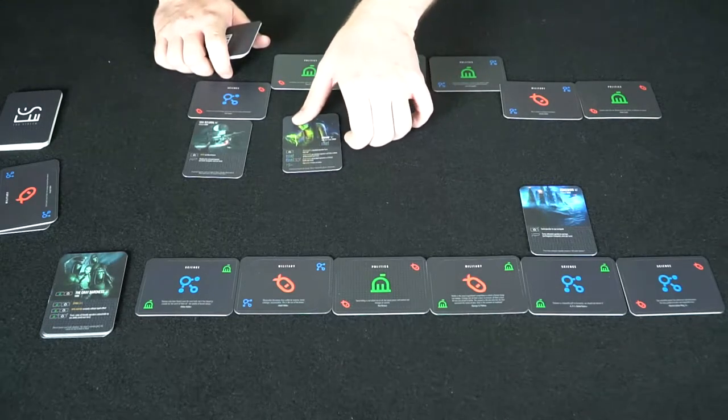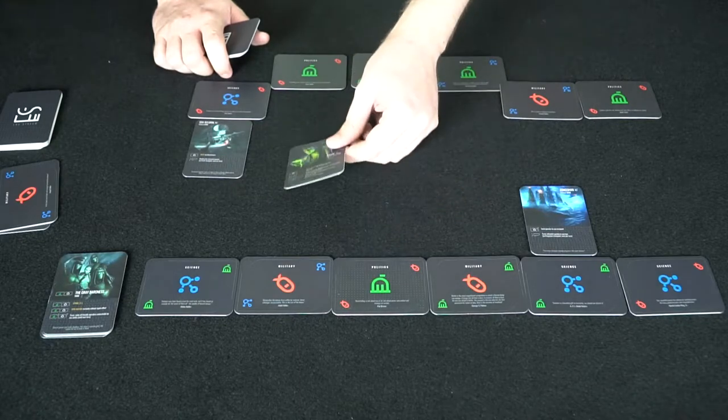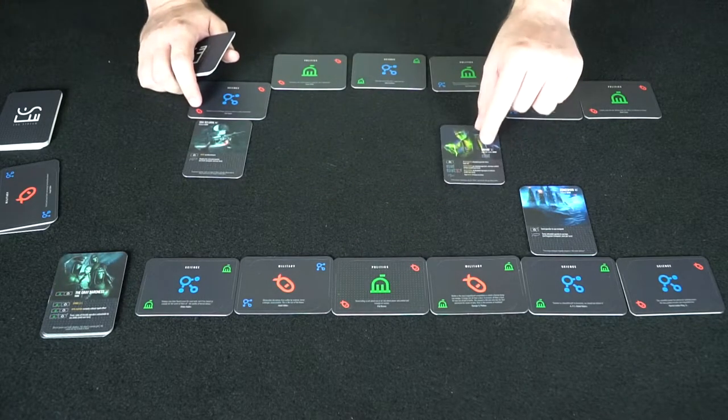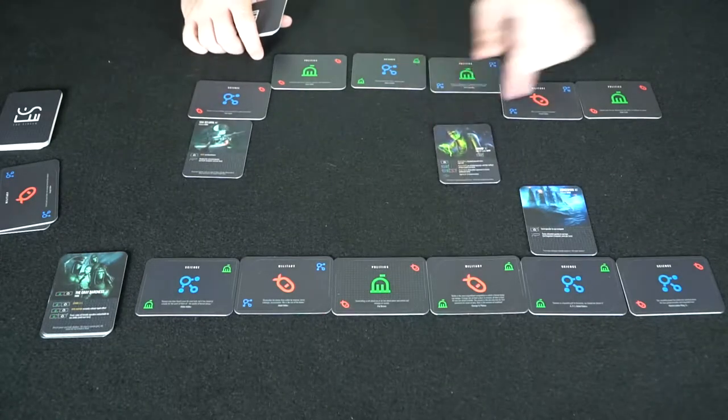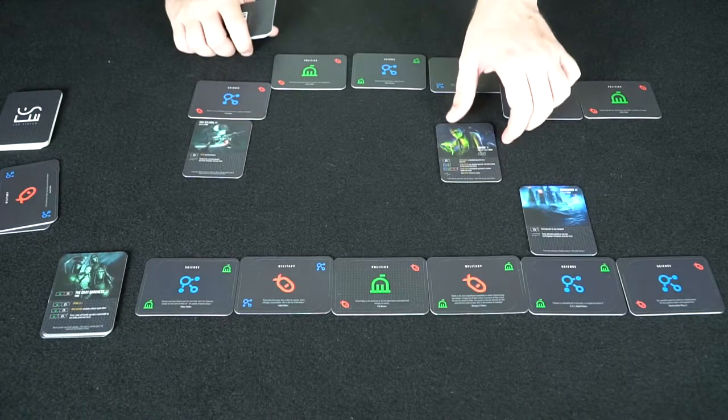So an operative could move to the matching century on your opponent's side — for example, from 2000 on your side across to 2000 on your opponent's side. Basically you just link up the numbers. It's not as complicated as it sounds.